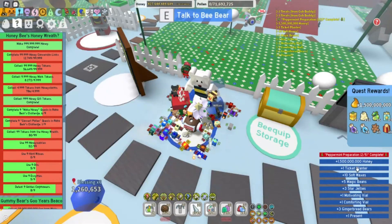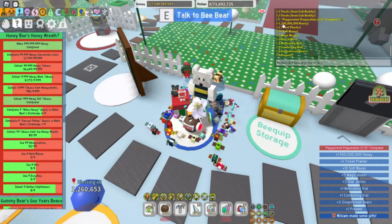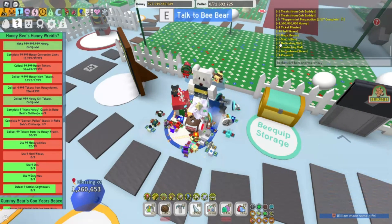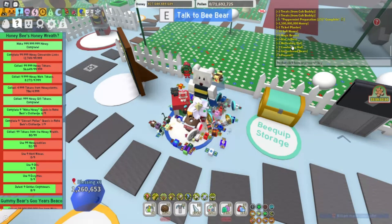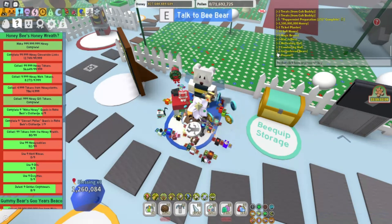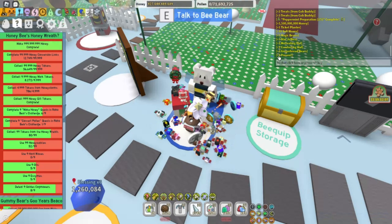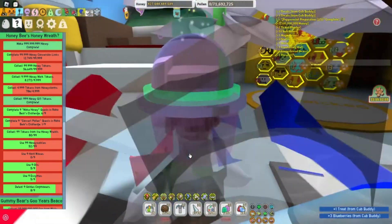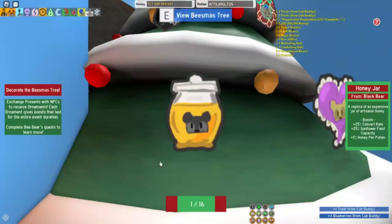We got: 1 billion 500 million honey, 1 ticket planter, 10 soft waxes, 5 magic beans, 3 star jellies, 1 motivating vial, 1 comforting vial, 3 gingerbread bears, and 1 present.